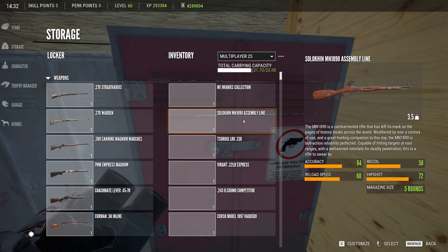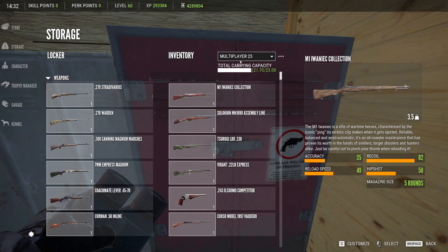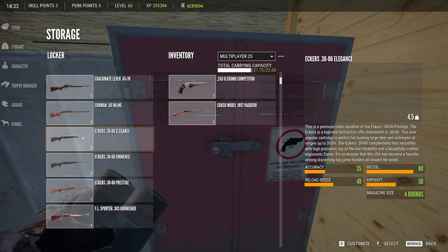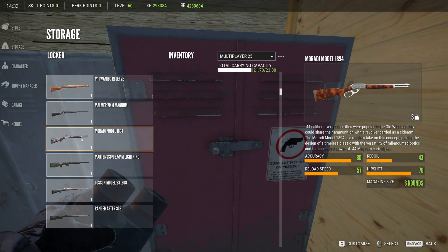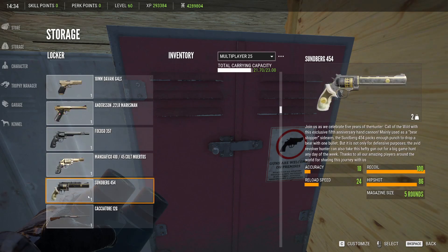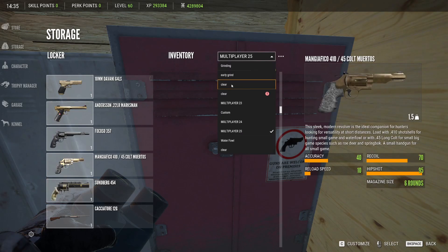When it comes to what weapon to kill him with, I have no idea — that's what I'm trying to figure out now. The E44 level action could work. Is there any handguns? Maybe this one, the 454. It's 4 to 9 so you should be able to take him down pretty easily.